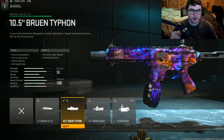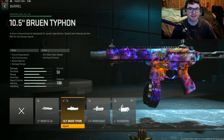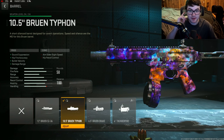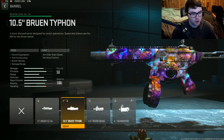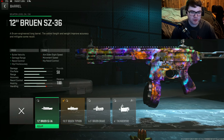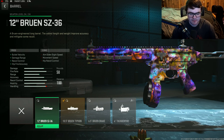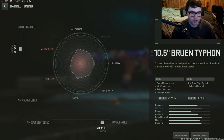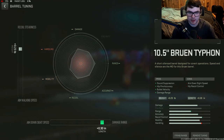Next up, we are going with the Bas-P. It actually received a crazy buff for Season 3, so it's definitely an SMG you should be trying out — get it unlocked and leveled up. For the barrel, we're going with the 10.5-inch Bruin Typhoon barrel for sound suppression, hipfire accuracy, bolt velocity, and damage range — the 12-inch made the gun too slow and felt more like an assault rifle. Tuning: plus 0.23 for recoil stabilization and plus 0.30 for damage range.